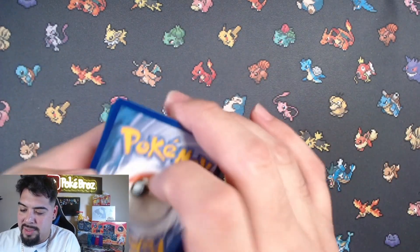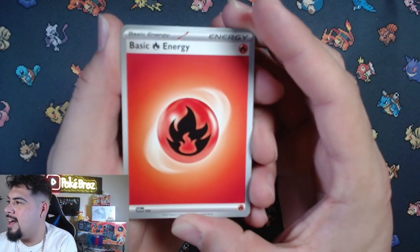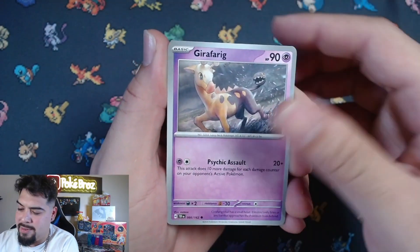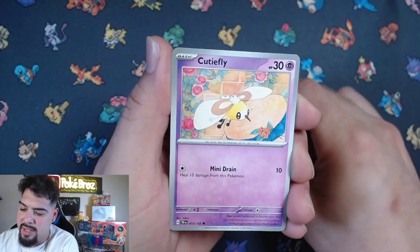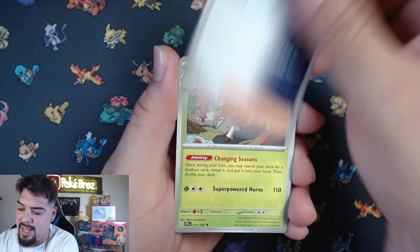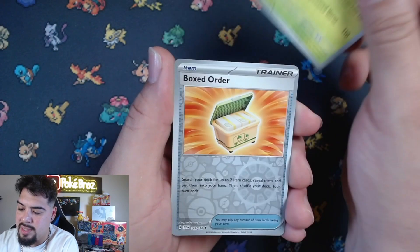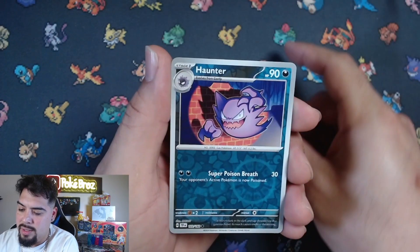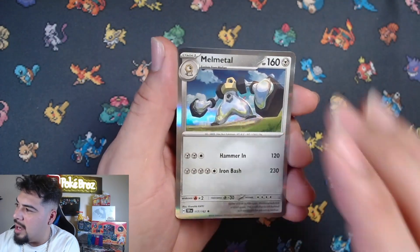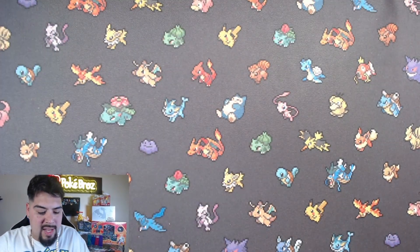Because we pulled that one a bunch too. Here we go - fire energy, Bramblin, Farigiraf, Rosalia, Cutiefly, Mudsdale, Cipher Maniac Codebreaking, Floss Book, Box Order, Pawmo reverse - very nice - and a Male Metal holographic. Not too bad, not too bad.